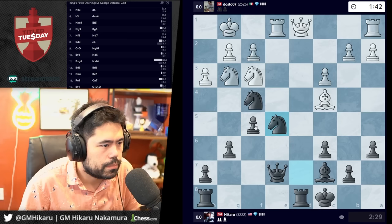Hmm, wait — takes? What am I missing? Knight d4 just loses to c5 — he just loses all his pieces.